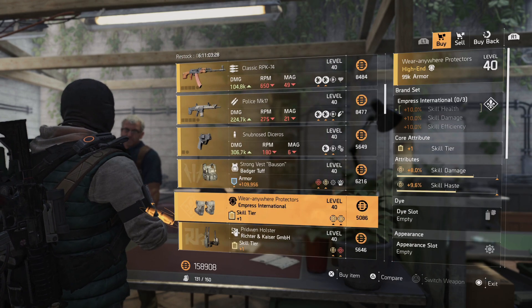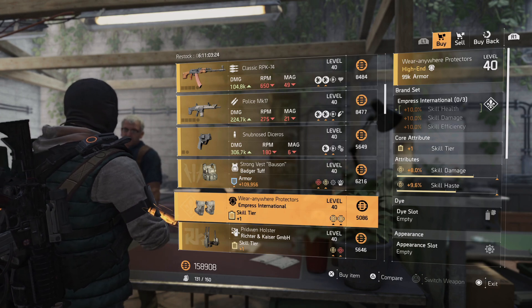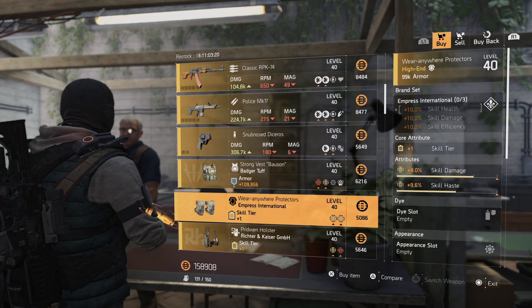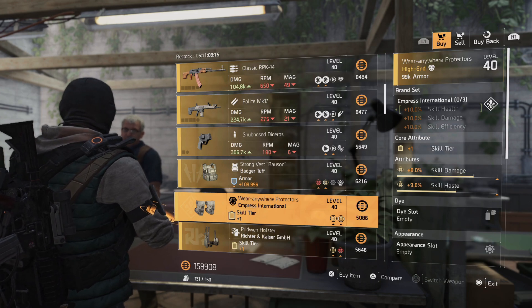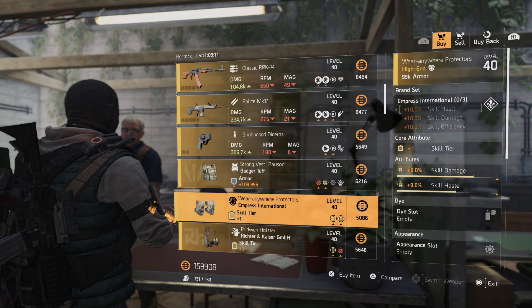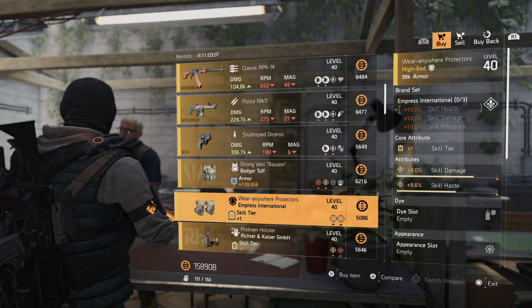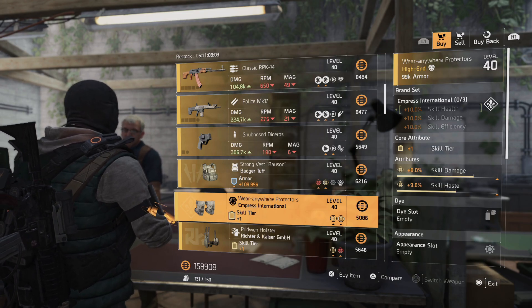Besides the RPK, the only other item at this vendor is an Empress International chest. Since we already saw the Empress International gloves, picking this up gives you a two-piece bonus. This one has skill tier, skill damage, and skill haste — you can roll it for status effects however you want. If you're looking for a three-piece Empress International build focused on skill damage, status effects, or skills in general, this is the one to pick up.